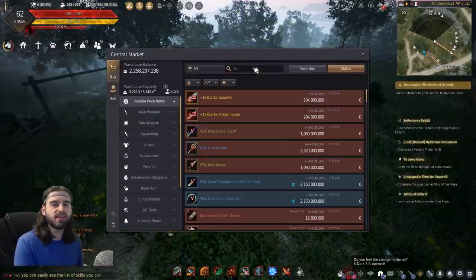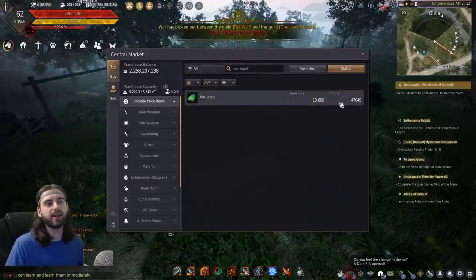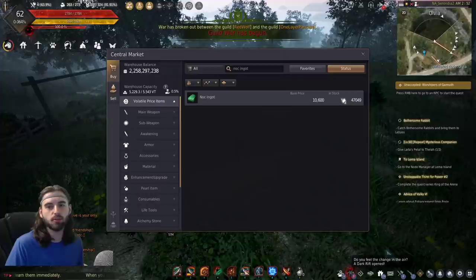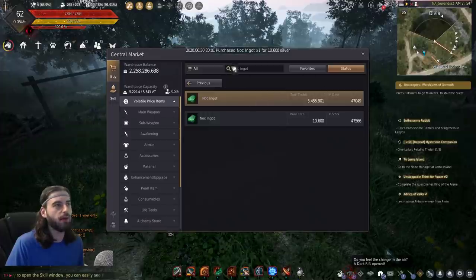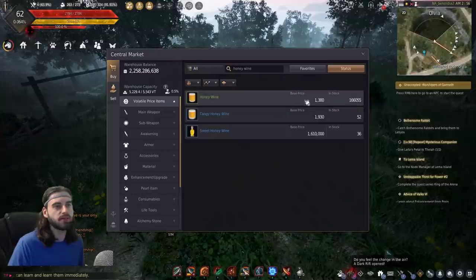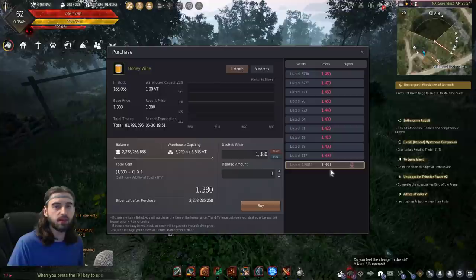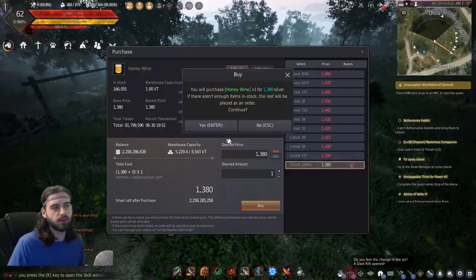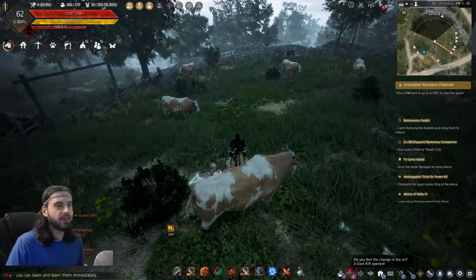The next thing you're going to need is a knock ingot. Just go to the central market and type in knock ingot — there are thousands in stock, so go ahead and buy one. You'll pick it up at the next city on your way. In addition to this, you're also going to need Honey Wine, which also has 166,000 in stock. Pick up one Honey Wine as well, and after that we are set and ready to head down to Grandia.